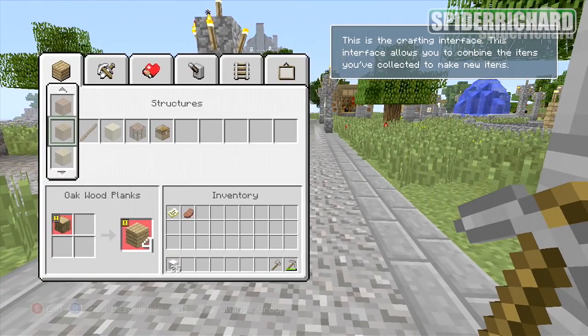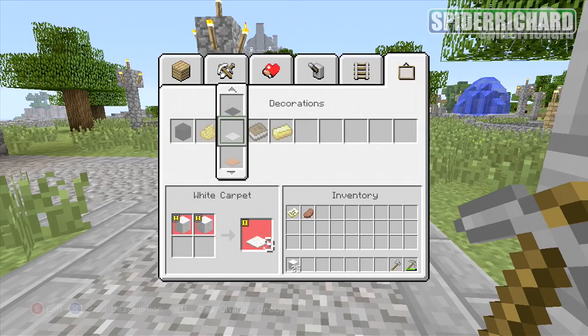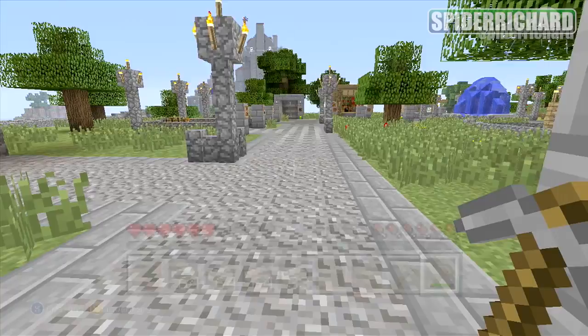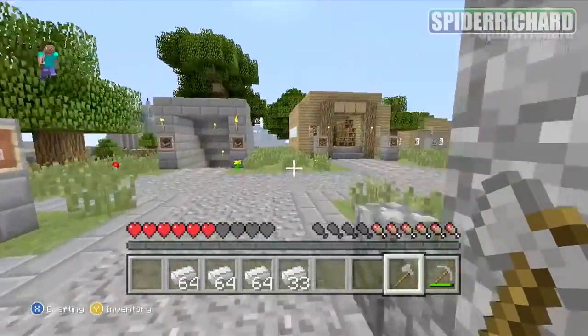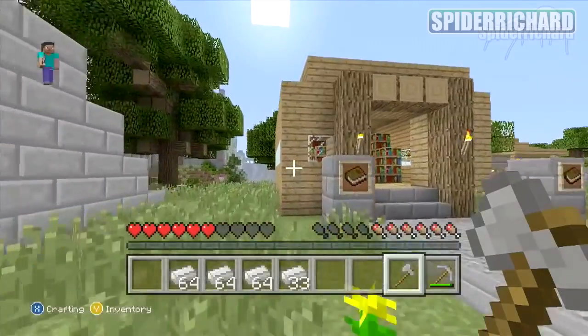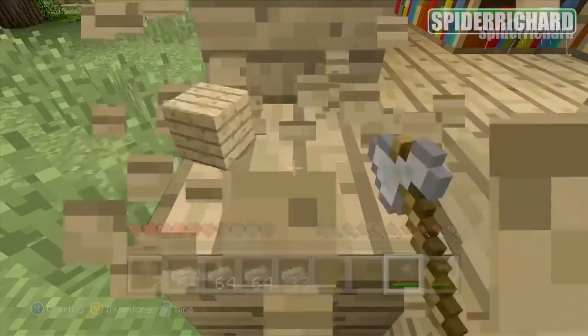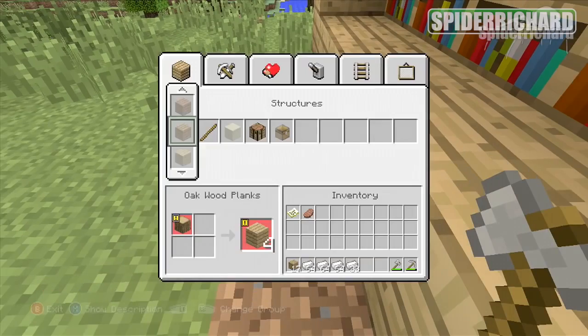The only other achievements that might give you a bit of hassle are The End achievements. These are quite difficult because you have to collect quite a few enderpearls, and hunting down endermen is quite a pain. So, there are no real hard achievements in this game, just time-consuming ones. But the glorious thing about Minecraft is it is incredibly, incredibly fun, and that is why we have put it at number one on our Easy Gamer Score games video.